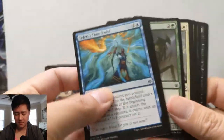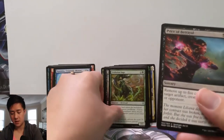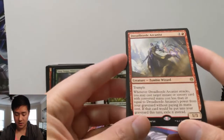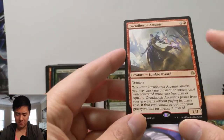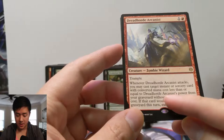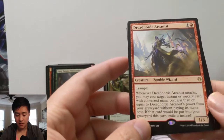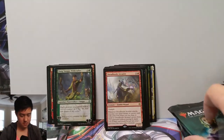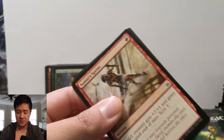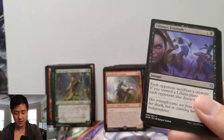Definitely would prefer pulling the planeswalkers, but the gods are cool. Evolution Sage — nice — Price of Betrayal, Jiang, and the Dread Horde Arcanist — a one-three with trample. Whenever it attacks, you may cast a target instant or sorcery card with converted mana cost less than or equal to its power from your graveyard without paying its mana cost. If you can get some bolts in the graveyard, that could be pretty insane. Merfolk Skydiver is surprising — can't believe this card doesn't cost more. Liliana on Trial.